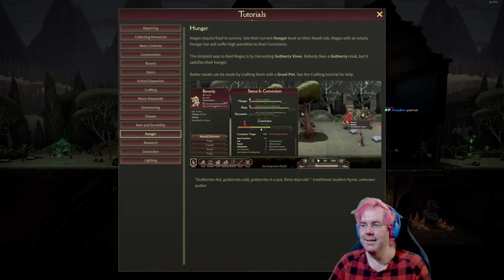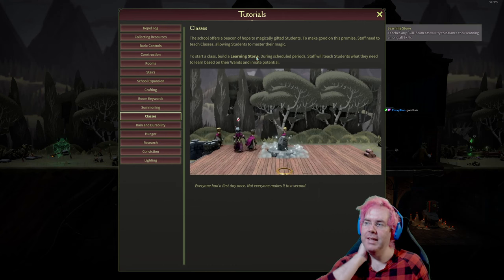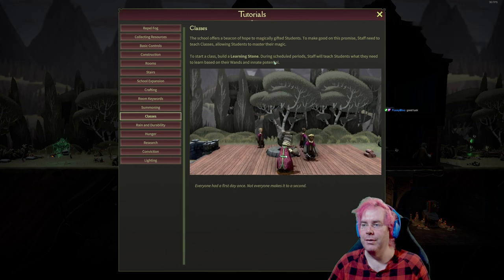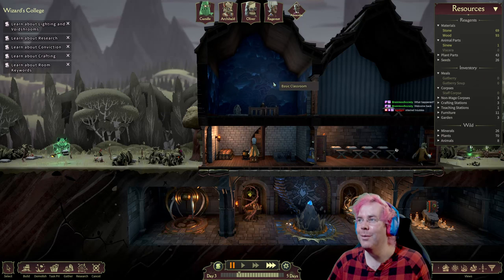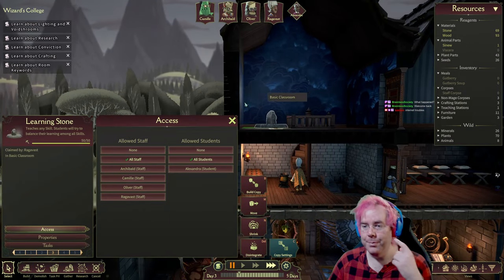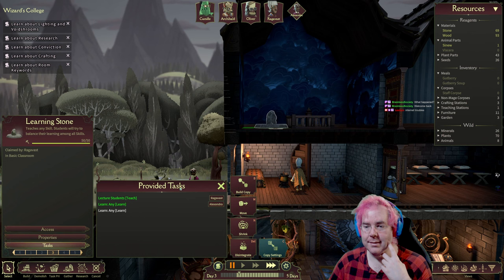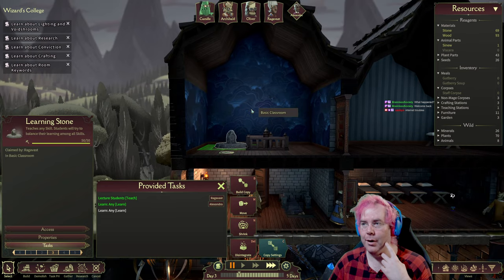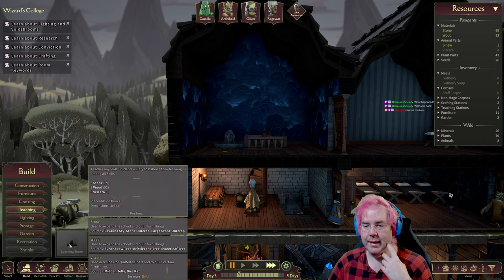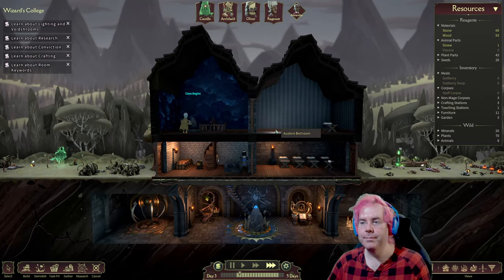Better meals can be made by crafting them with the gruel pot. Classes — the school offers a beacon of hope to magically gifted students. Staff need to teach classes, allowing students to master their magic. To start a class, build a learning zone. During scheduled periods, staff will teach. That's a learning stone — allowed staff: all staff, allowed students: all students. It looks like this is all set up and doesn't need any help. Class begins — awesome!